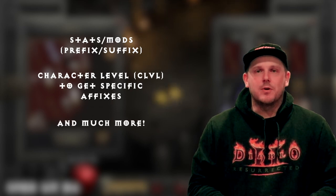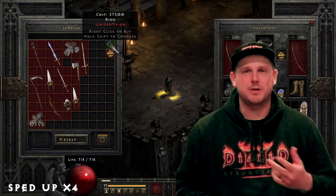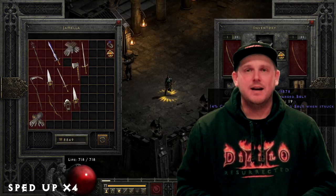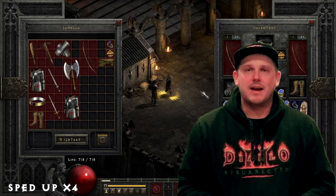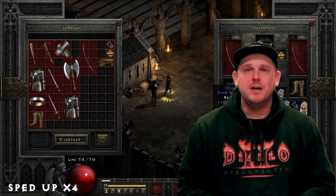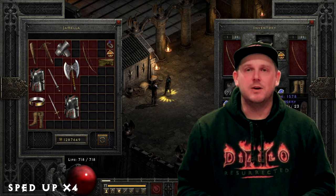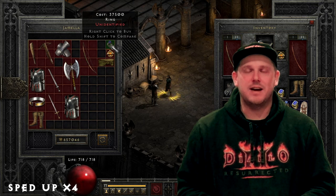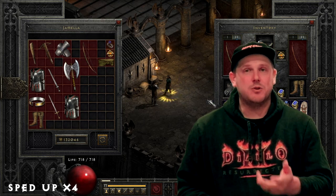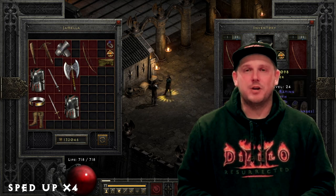We're going to cover the stats, the character level that you should use, and a lot more. While I discuss the topics of this video, I'm going to have me gambling with 50 million gold going on in the background. This is a really fun series to research because I learned a lot — I didn't know the specifics when it comes to the prefixes, suffixes, and what particular levels you can find them at. I want to give credit where credit is due; I have links in the description for the lists of prefixes and suffixes.